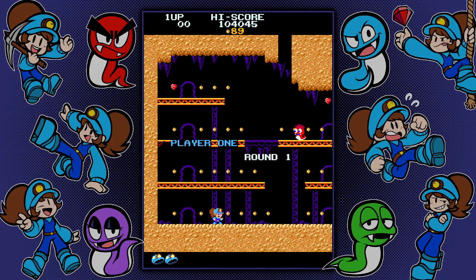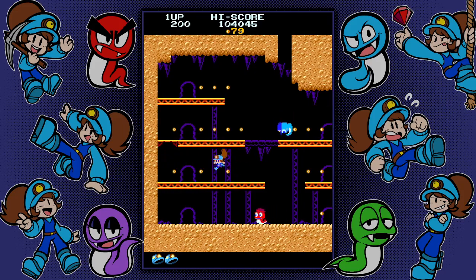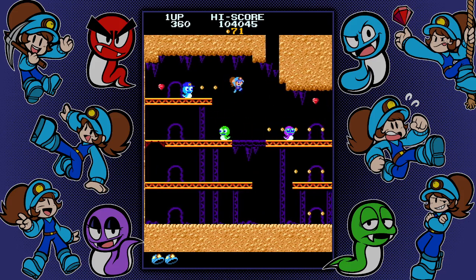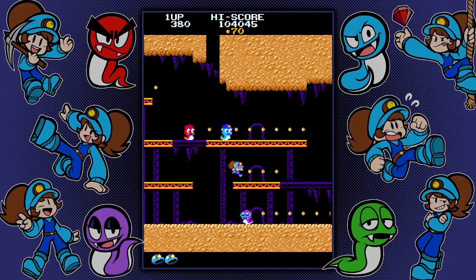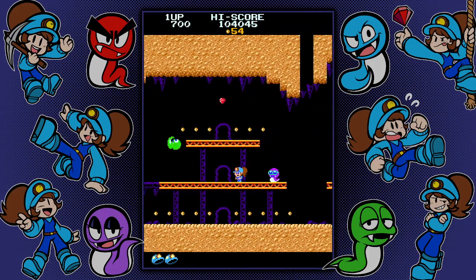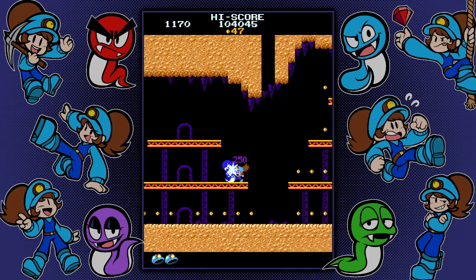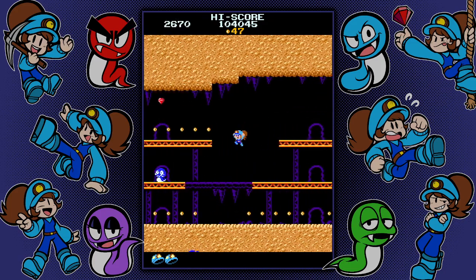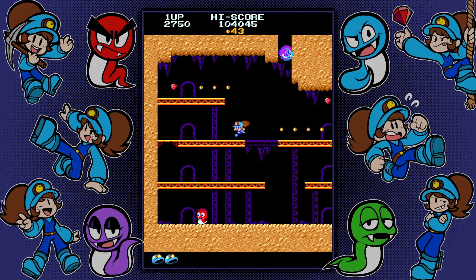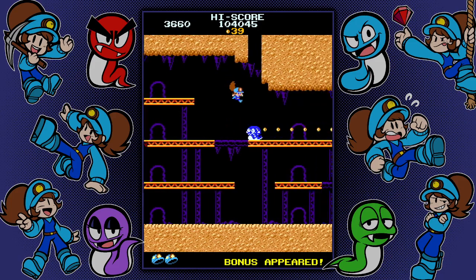Just very quickly showing you most of the mechanics. The snakes can go through the doors — you cannot. The snakes go across those shadow platforms — you do not. It's a little Pac-Man: you pick up the big gem. You do have to get all the red gems too.